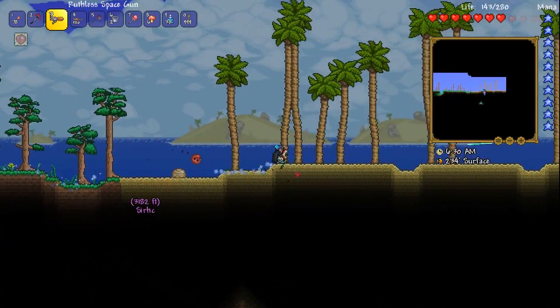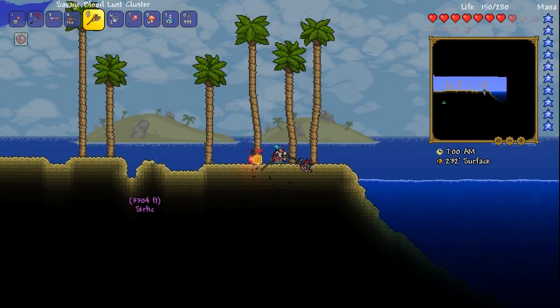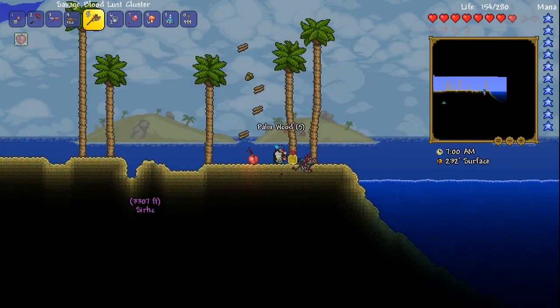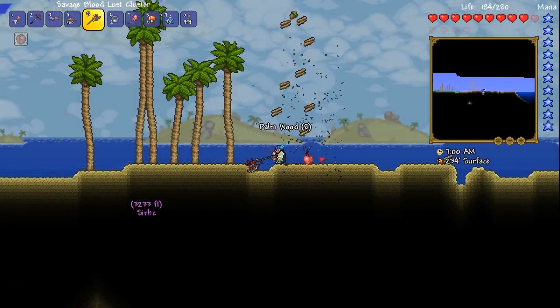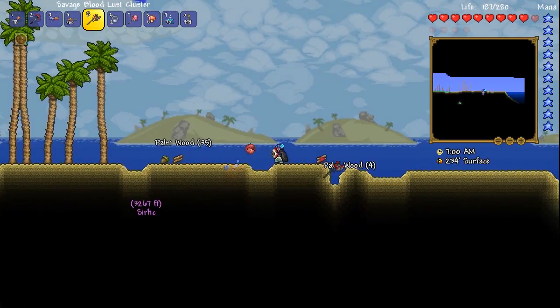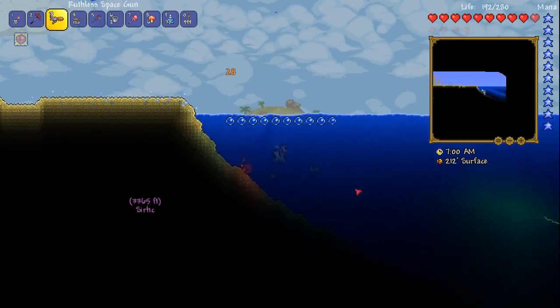Time to go back to the surface — I don't like it underground. It's too scary down here, there's too much stuff killing me instantly. Hard crystal. What are you on right now? You must be over 300. I'm at 300 right now — I can take this and go to 310.